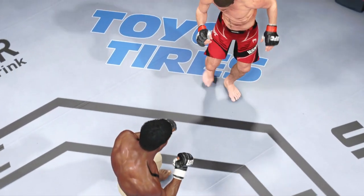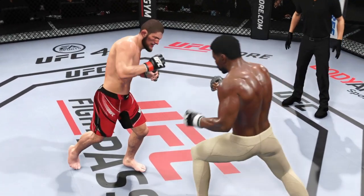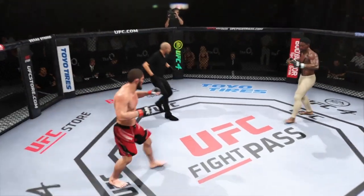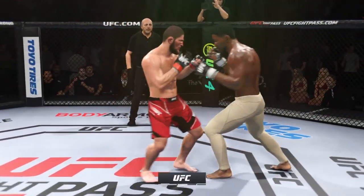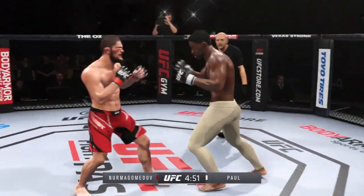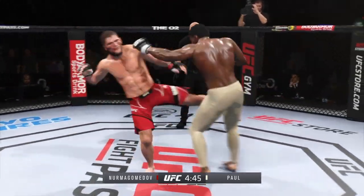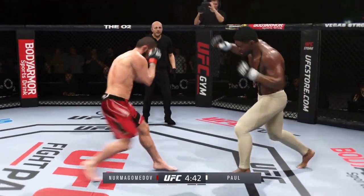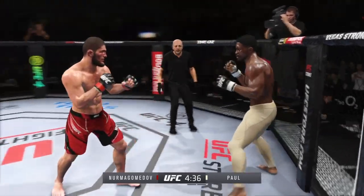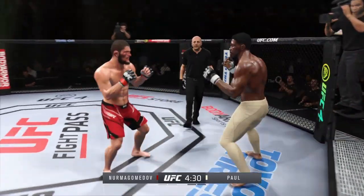A huge round for him there, particularly when it came to the head kicks. Those head kicks were beautiful — he was finding a spot, wrapping it around his opponent's arms and landing those head kicks over and over. He did a good job of setting his opponent up with his hands and then taking those opportunities. That was a nice strike. Real sneaky head kick gets in there. Visibly limping here. While most fighters can't keep up this type of aggression and pace, this guy hasn't really showed any signs of slowing down tonight.